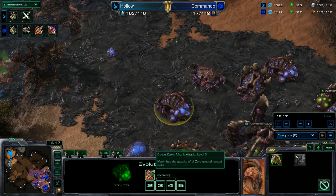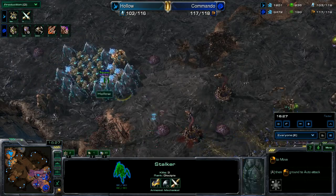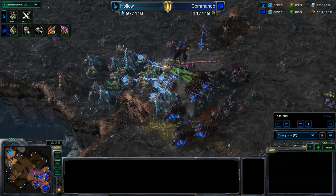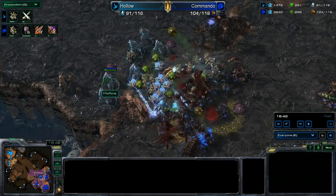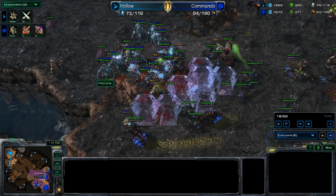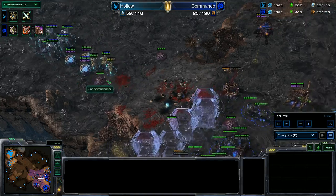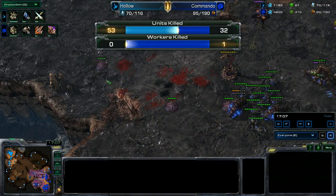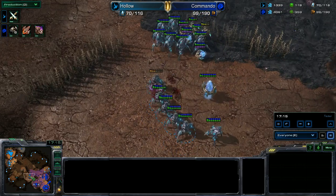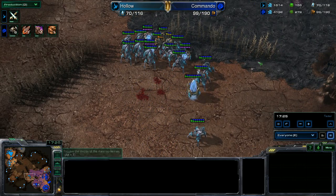Zerg is now going for plus three attacks and level two carapace, while Protoss is only at one-one. Protoss decides to come up the ramp — no force fields thrown down to stop the roaches from attacking the sentries, which are right in front of the army. An infestor may have gone down. The roaches try to deal damage fast, but there are some force fields to keep them out. Protoss did some good damage: units killed 53 to 31, with only one worker killed by Zerg.